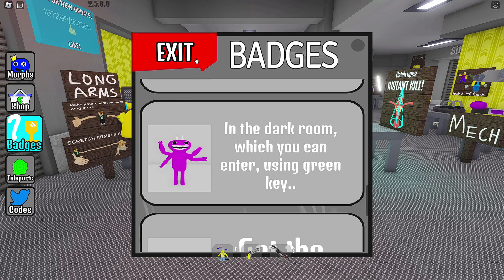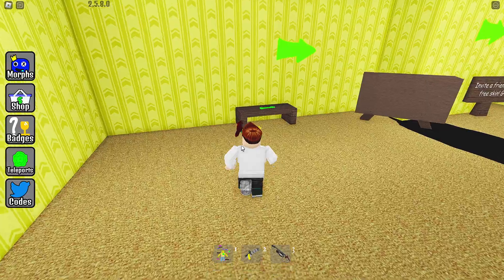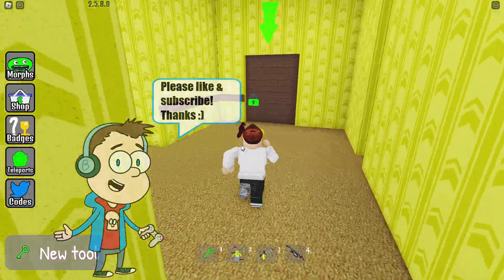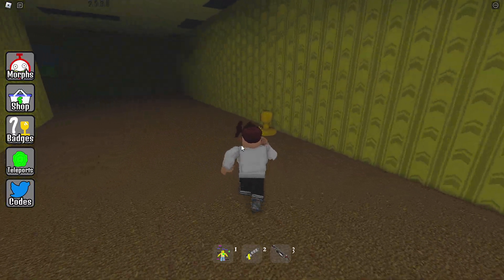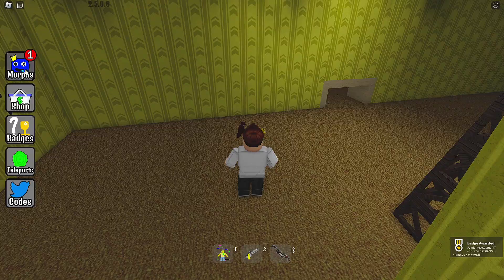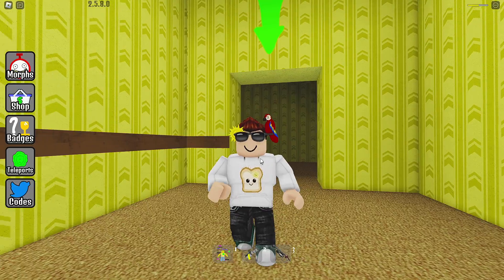Oh look, in the dark room which you can enter using the green key. Let's go grab the green key, yank and open up this door over here. It is pretty dark. I'm looking - what do you know, we've got Jump Jumpy Lena! Well, Jumpy Lena, you are great, you're just fantastic.